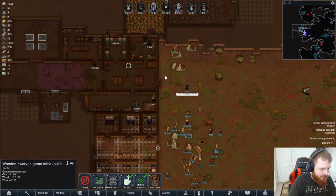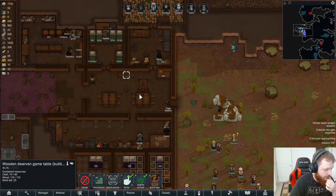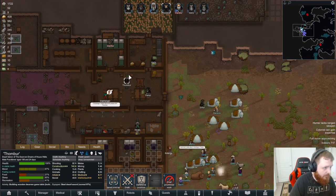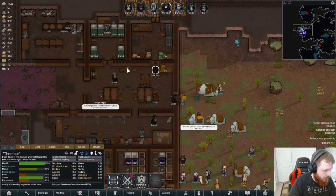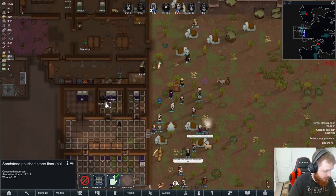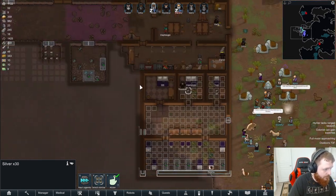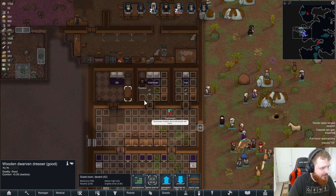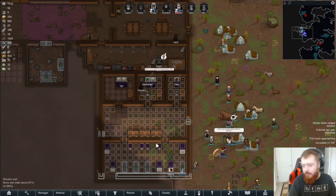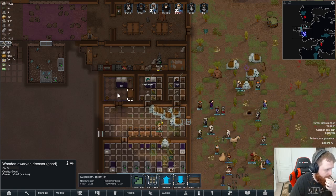Did we ever get this done, by the way? No. Thromber, work on this for me — because if we can get the dwarven table done, that will definitely help keep people happy. Now we have an extra thing to recreate with. We've got some 30 silver here — that's nice. The room is coming together quite nicely. We've got a couple extra tiles we're still missing, but having a guest bedroom at zero silver for them to stay in isn't too bad.